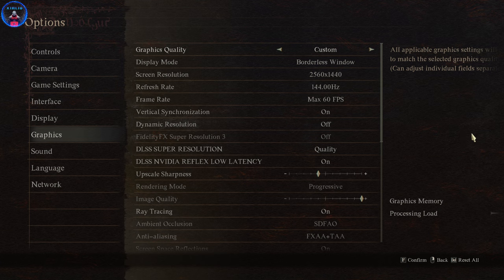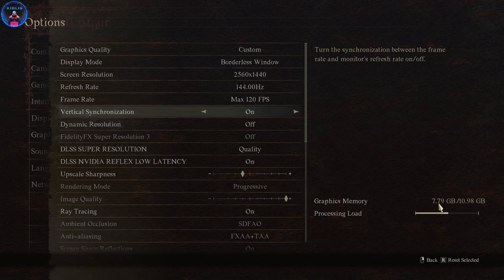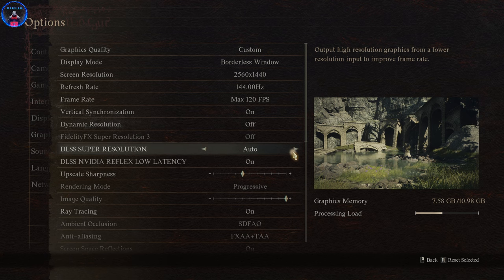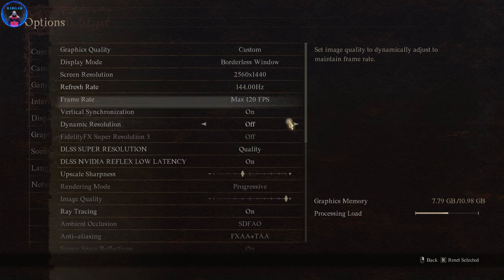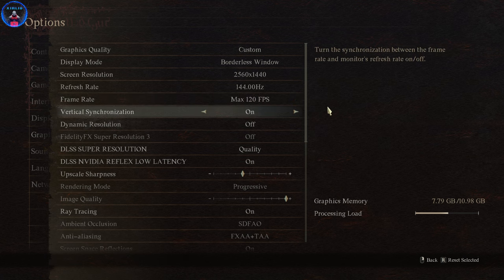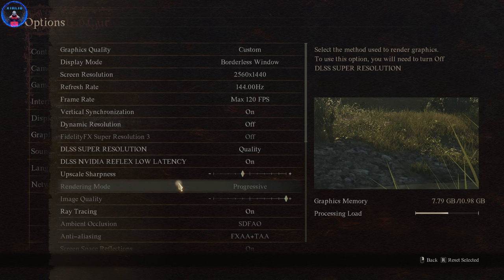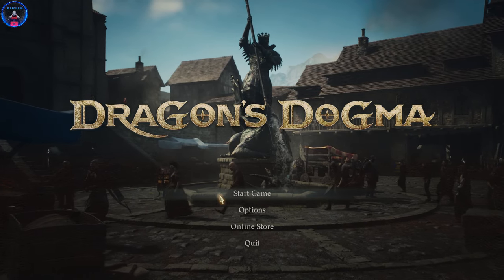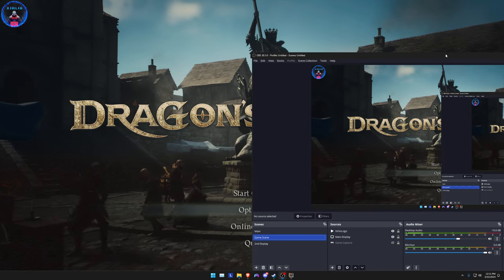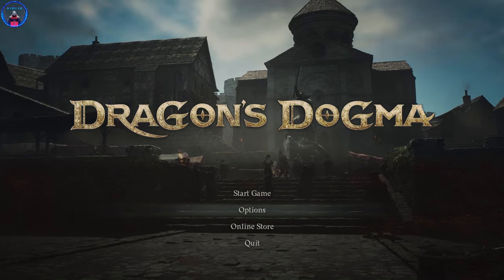So just lock your frames to 60. The VRAM has gone down — is it because of DLSS? Yes. So just turn DLSS on. I'll stick to 120 max FPS and see how this goes with the progressive rendering. So we're doing another performance check with progressive at the same time I'm showing you guys how to restart the game and make a new character — a new save basically.